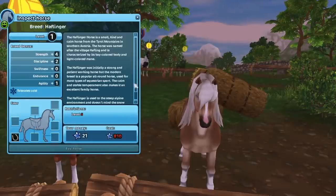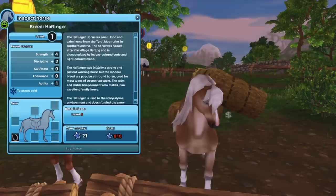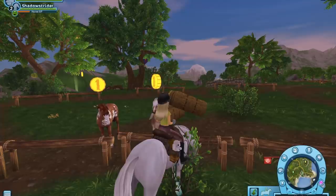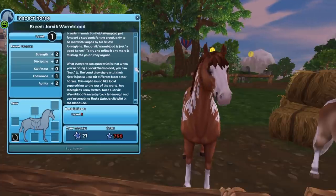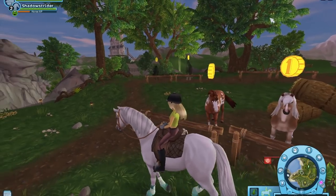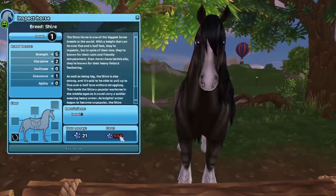Another thing you can do in the game is that you are not just limited to one horse — you can actually fill a stable with your own horses as you earn money by doing different tasks. We all know I can't just have one horse! These are some of the horses you can buy, and there are all different breeds such as Haflinger, Warmbloods, and there are even Shires in the game. It's a really good way to learn about different breeds — it gives you a bit of a bio about them, their strengths, what they're good at. You can decide which ones to buy, which ones to keep in your stable, and you can swap between horses. As well as horses, you can also have pets, and you can customise the game a lot, which is something I really like.